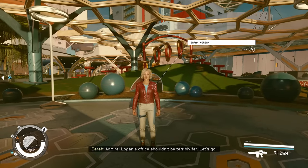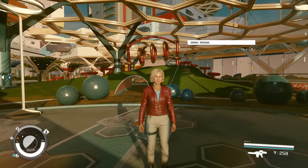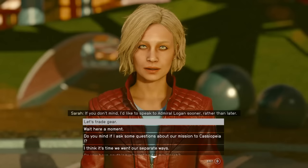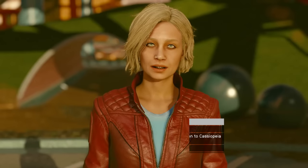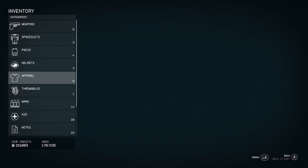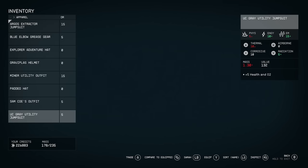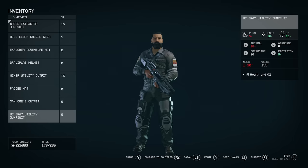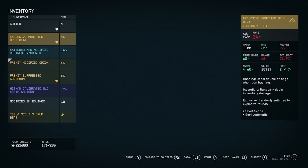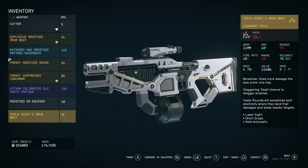This next hidden feature is a simple but very useful one — how you can get your companions to wield different weapons and wear different outfits. All you've got to do is go up to your companion, talk to them, and choose the option to trade gear. Once you're there, just give the companion what you want them to use. For example, I'll go to Apparel and give Sarah this UC Gray Utility Jumpsuit, and I'll also give her a decent weapon — a Tesla Scouts Jumby.